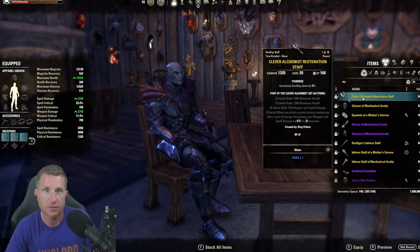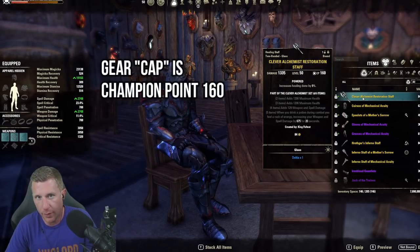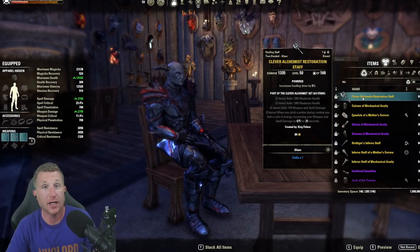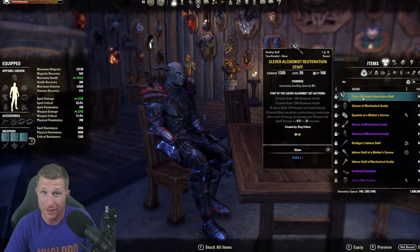While you're working on optimizing your character without gear, here's what gear looks like in Elder Scrolls Online. On the far right it says CP 160 — you need to get to Champion Point level 160 before you spend a lot of time collecting gear and crafting it, otherwise you'll have to do it all over again. Thankfully, reaching CP 160 is going to be easy because you start earning CP at level 50 and beyond.